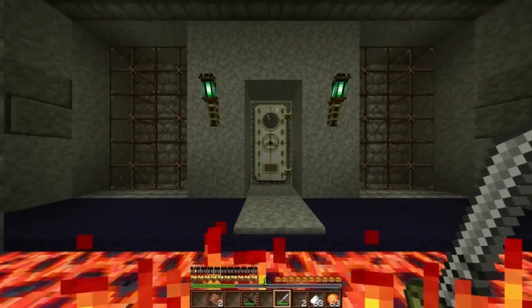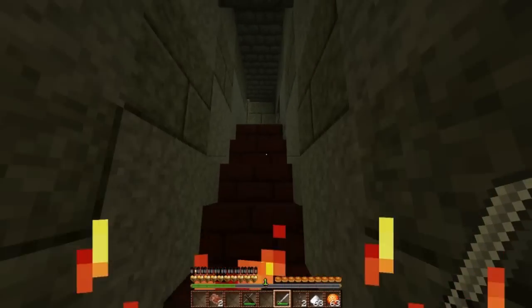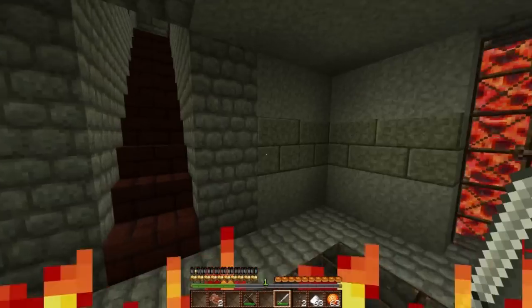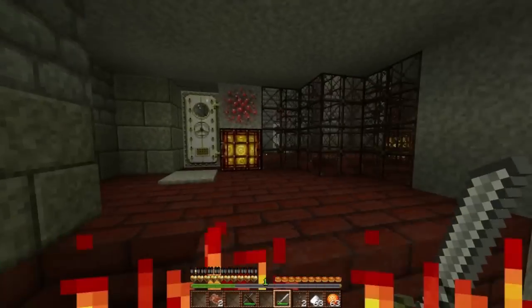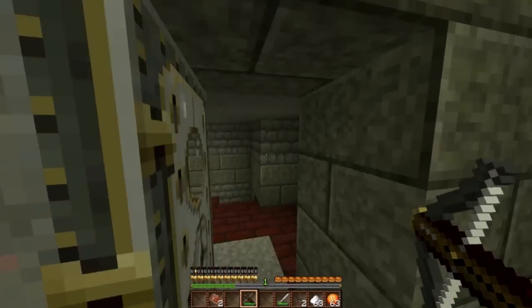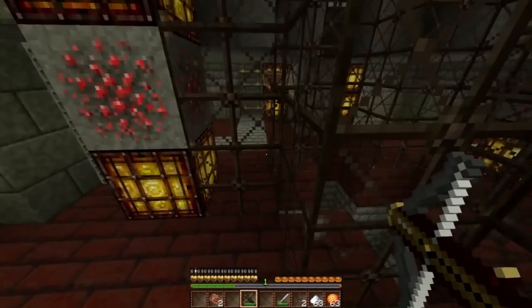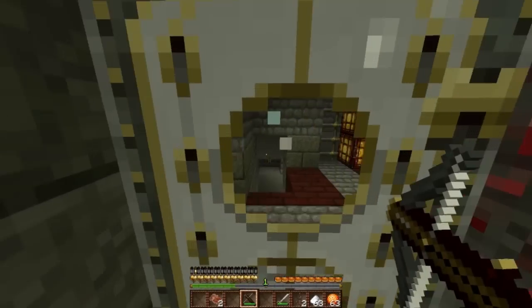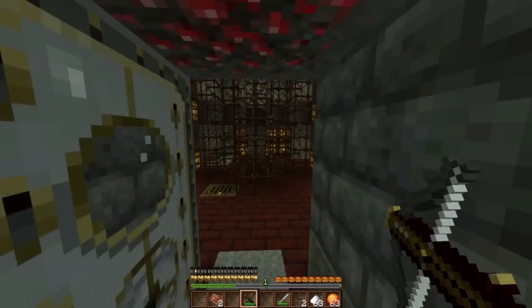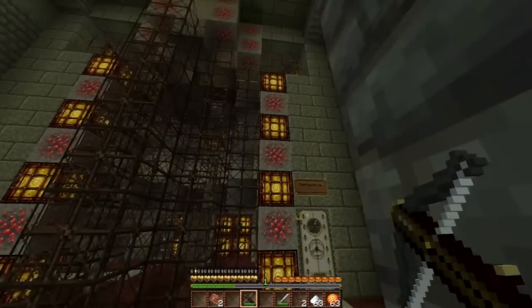Now I forgot what those power sources do. I hear zombies - I don't like zombies. There are zombies out there, aren't there? Well, I've collected the power source - what happens now? Is that door supposed to open? I don't know. Did I do something special down here?